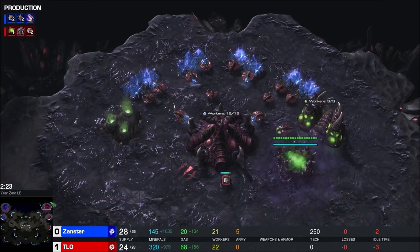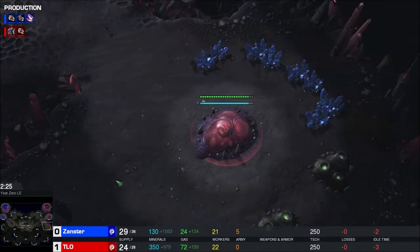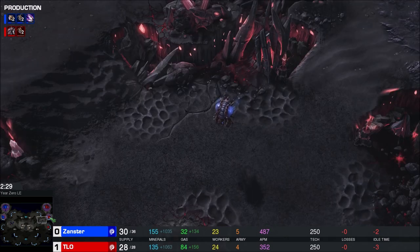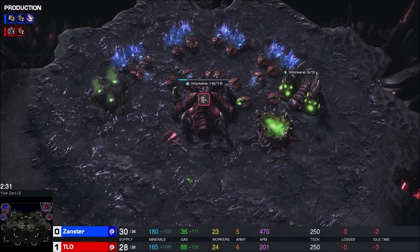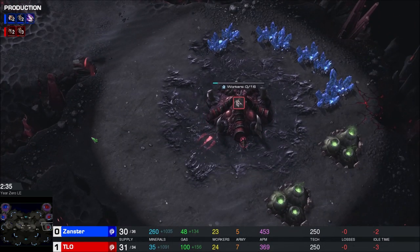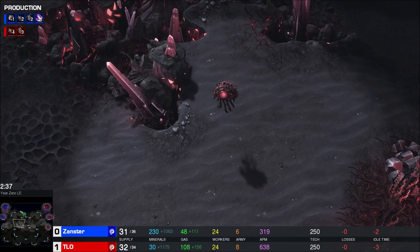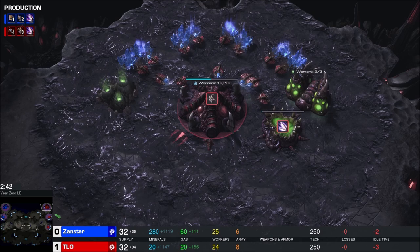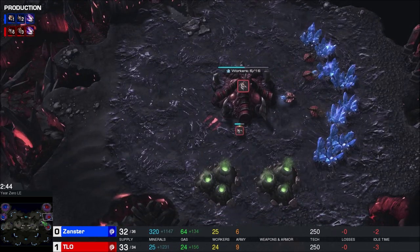This gamble is absolutely gorgeous. Xanster has no idea - he had no idea this third hatch was coming up. He just scouted in, saw the hatch first, that's nice. He doesn't see the timing on the pool at all because he didn't want to go in there. He's not even going to bother scouting the third. This is so brazen from TLO - I kind of super love it. Now he's fine, I think he's totally fine.